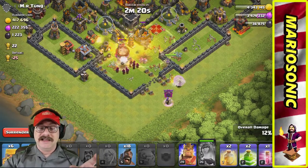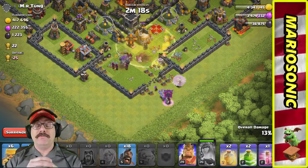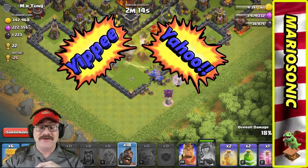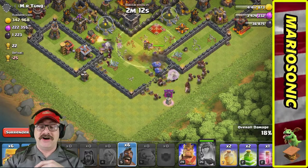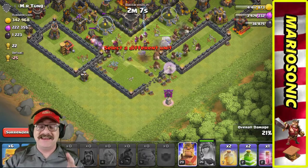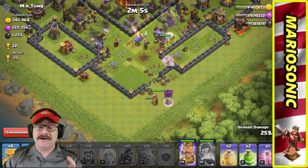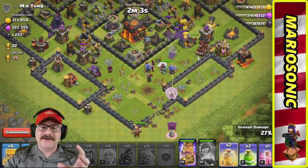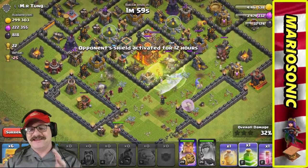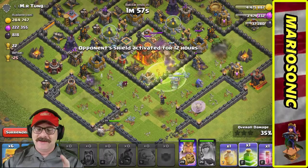Let's put down a heal spell and deploy our special — a whole bunch of golems, wizards, and one lucky archer. Let's put a whole bunch of hog riders in — here they come! Let's put in our barbarian king and keep these hog riders healed up.